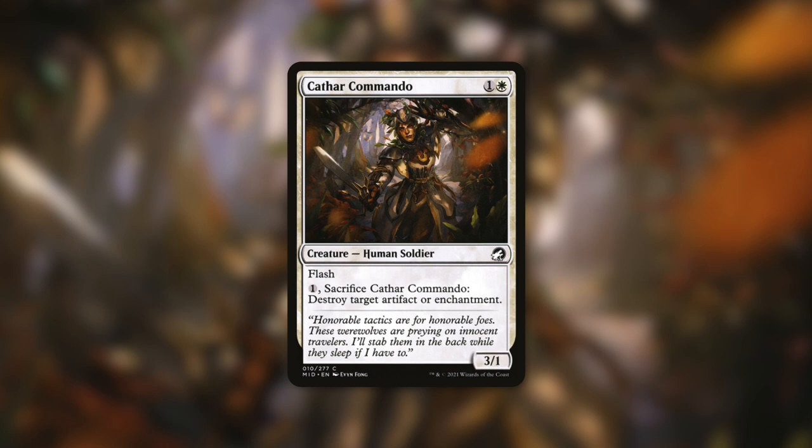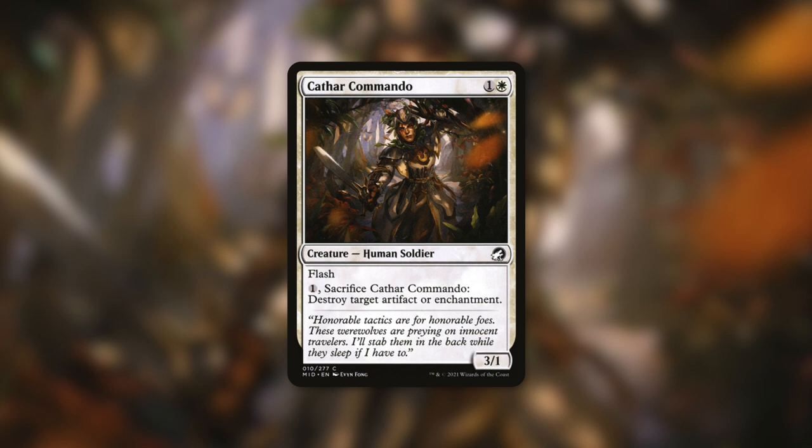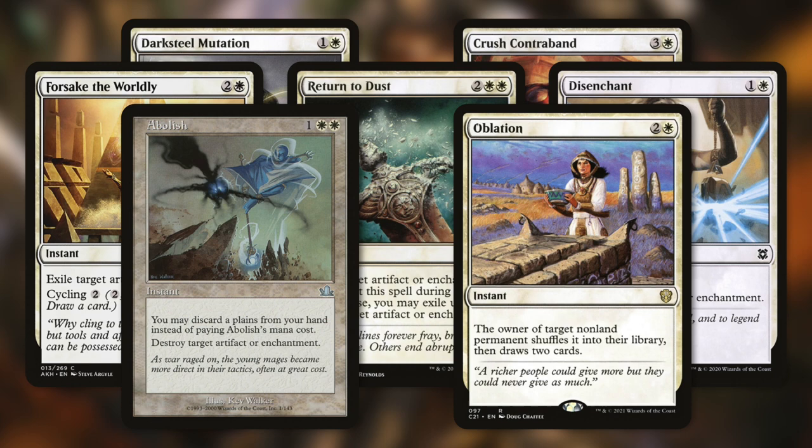Let's talk about some targeted removal with Cathar Commando — a 3/1 human soldier with flash for 1 and a white, and it can pay 1 to sacrifice itself and destroy a target artifact or enchantment. In combination with our commander, this is basically a 5/3 with flash for just 2 mana that can also destroy an artifact or enchantment when needed. We've also got plenty of other removal with Dark Banishing, Crush Contraband, Forsake the Worldly, Return to Dust, Disenchant, Abolish, and Oblation.